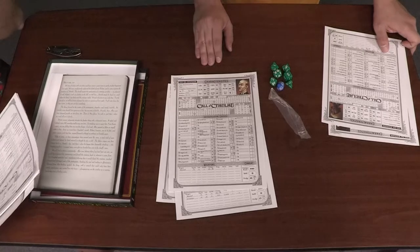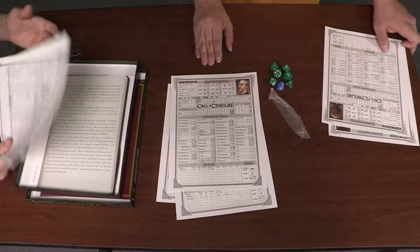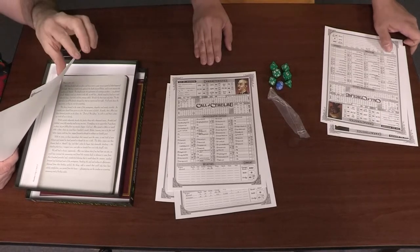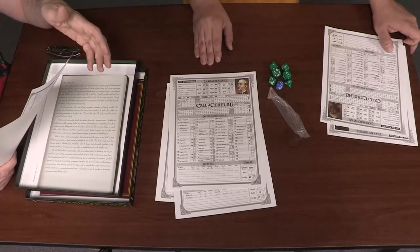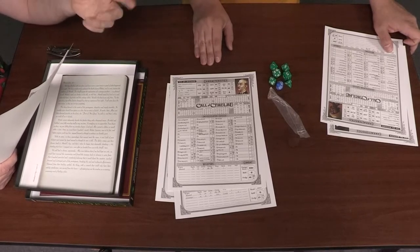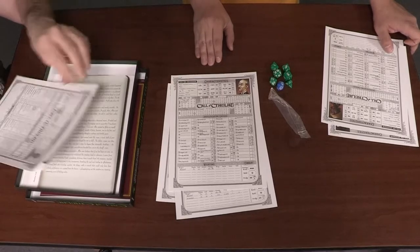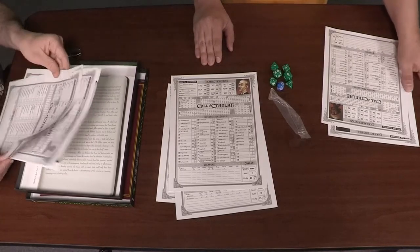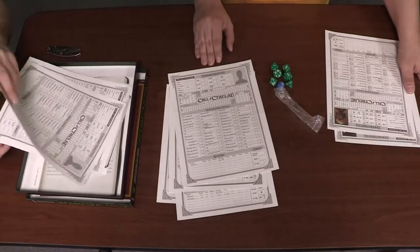He's an archaeology professor. The adventures take place in the 1920s, which is the classic era for Call of Cthulhu because that's when the Lovecraft stories took place. You can also play the game in a contemporary setting — the main rule book allows that. And there are source books which allow you to play in earlier settings: a Victorian setting or even a Roman setting. But the basic game is going to be in the 1920s. Those are the pre-generated investigators, and here are blank investigator sheets to make your own.